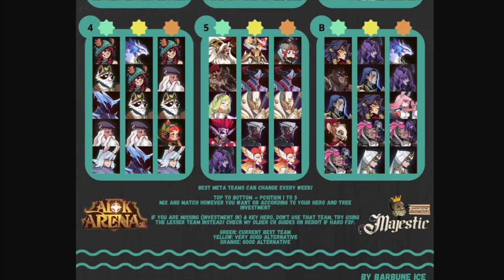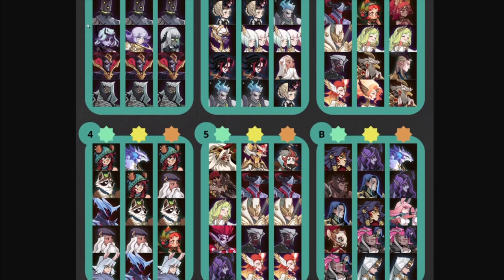Big shout out to Majestic — absolutely love his guides. We've been covering guides from a lot of content creators for years. You can see top to bottom, position one to five, mix and match however you want. The problem is when you're subbing out some heroes the formations kind of break. It even says here: if you're missing investment in a key hero, don't use that team — use a lesser team instead. As free-to-play, some heroes like the awakened Thane or Brutus you're not going to have built due to the sheer cost, but a majority of meta heroes an experienced player would have.